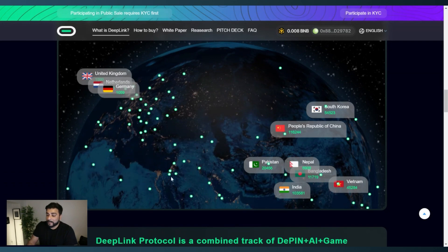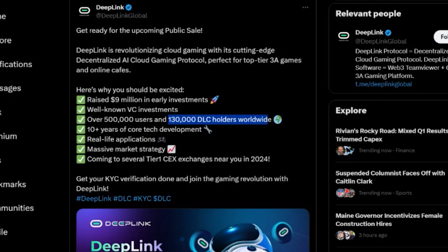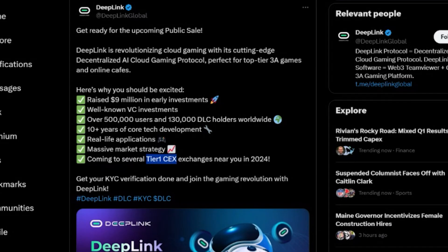Deep Link has been very active on Twitter with several announcements. They announced the early investment round, having already raised over $9 million. They're highlighting over half a million users and over 130,000 DLC holders worldwide. They also highlight real-life applications and a mass market strategy leveraging the two growing Web3 areas: AI and gaming. Several tier-one centralized exchanges will be listing the DLC token later in 2024.